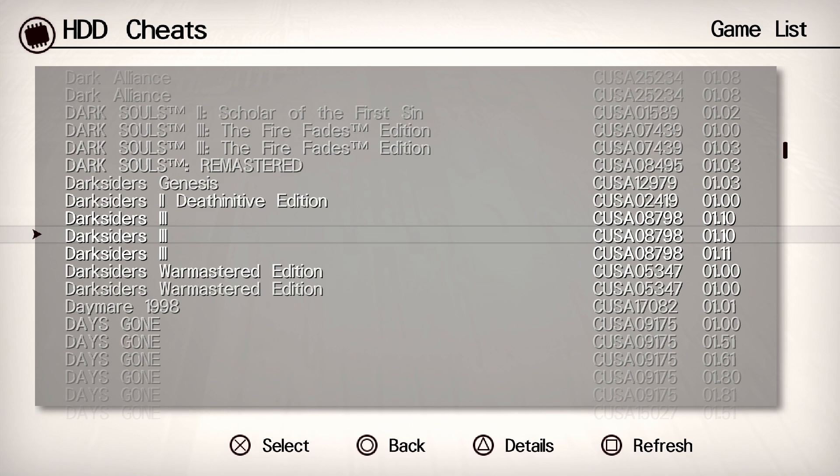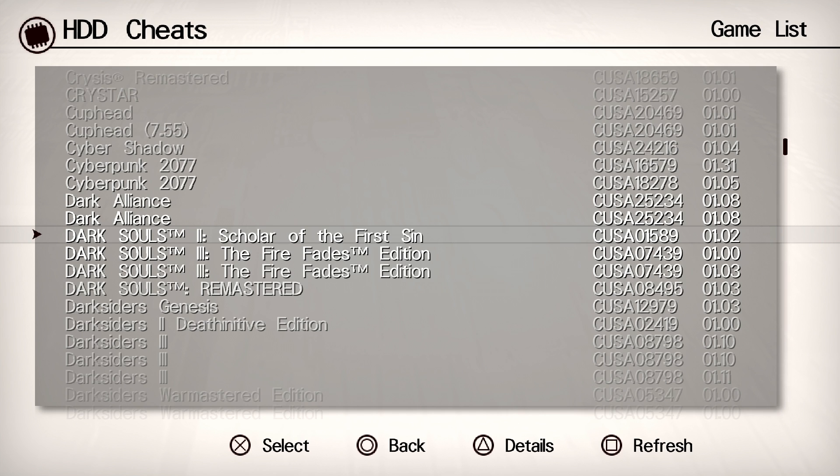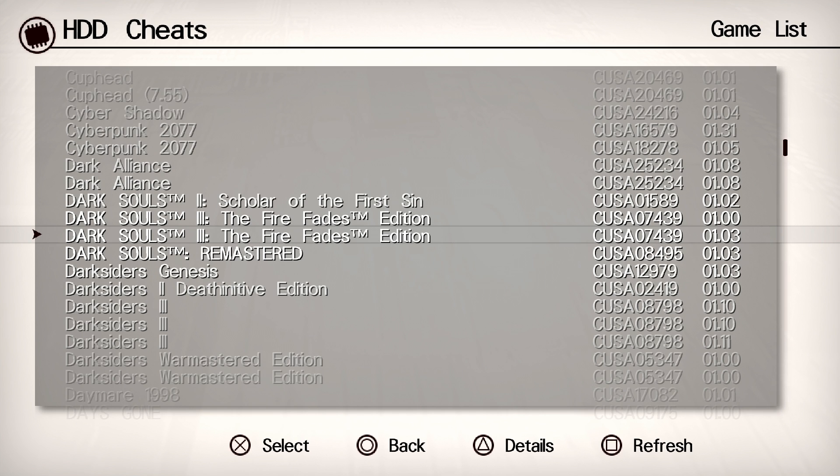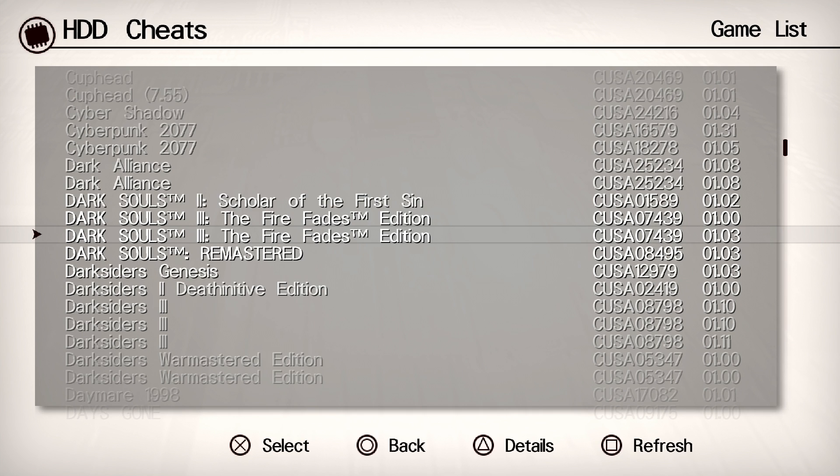There are hundreds of cheats varying across different games, different versions of games, and different updates. For example, if you're looking for a specific game like Dark Souls 3, you can have cheats for the 1.0 version — that's a specific build with CUSA 07439. So as long as your installed version of the game matches that version and build, you're good. There's also a cheat available if you have the 1.03 update installed.